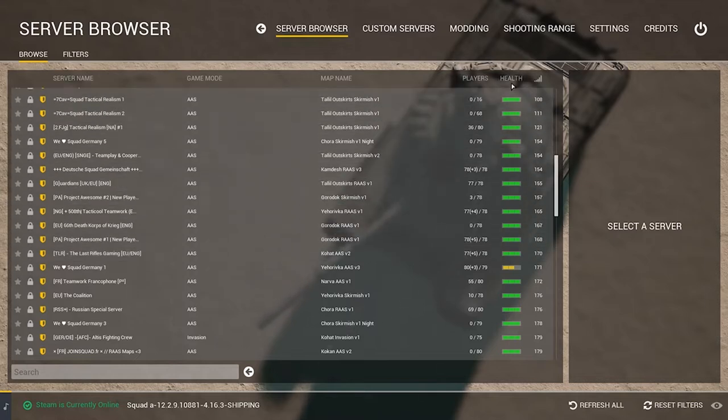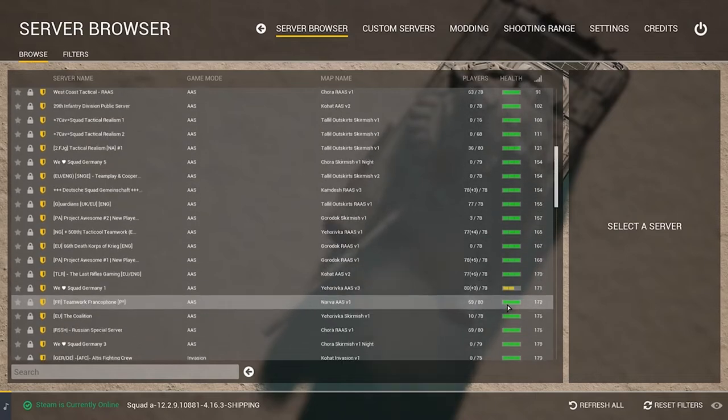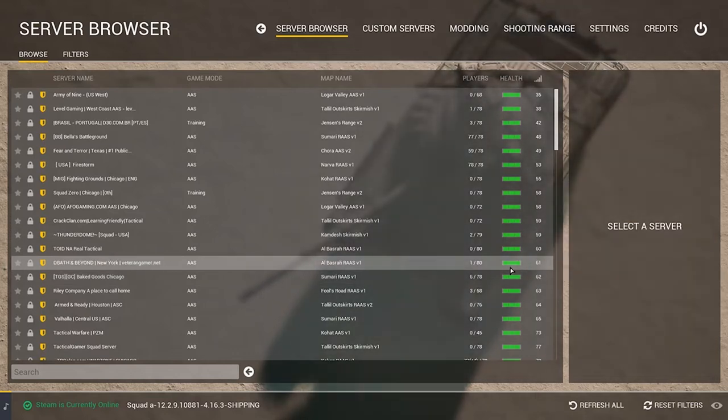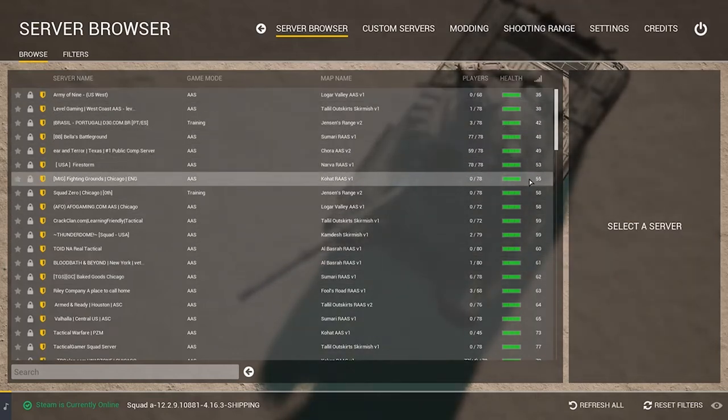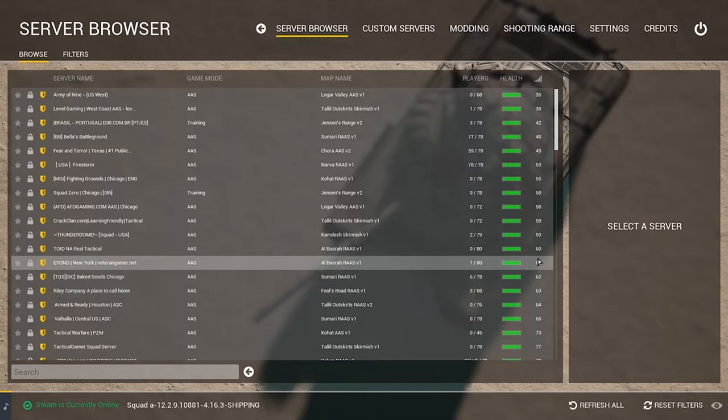The next column is the health of the server. Most servers will stay in green, but a yellow server usually means it's maxed out at 80 players. You want to stay away from servers in red — you'll have a really bad performance experience. The next column is server ping, which depends on where you're playing from. The lower the number, the better performance you'll generally get.